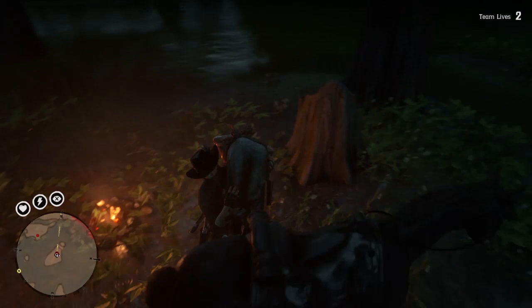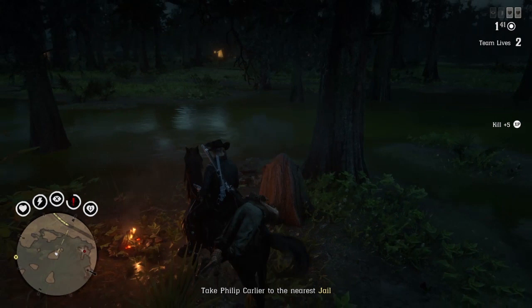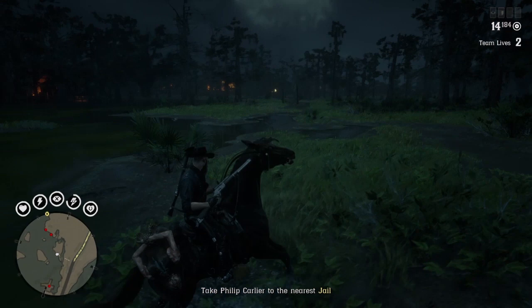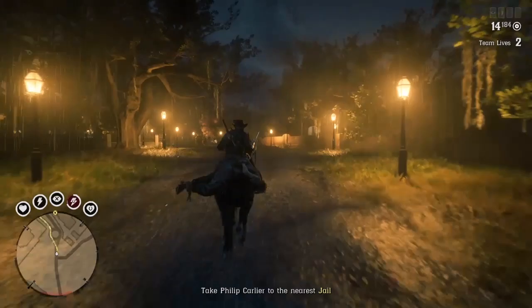Much like the wolf man from a few weeks ago, Philip Carlier does have some animal mates — the alligators in the area will come and try to attack you as well as those swamp enemies mentioned previously. Try to keep the alligators at bay and stay away from them as they will spook your horse. It's up to you whether you want to take out these enemies or just ride off to the police station. In the one-star variation of this mission you don't get any hassle on the road as you head into Saint Denis to drop him off. After you've taken him back to the police station in Saint Denis, you put him in a cell and the mission is complete.